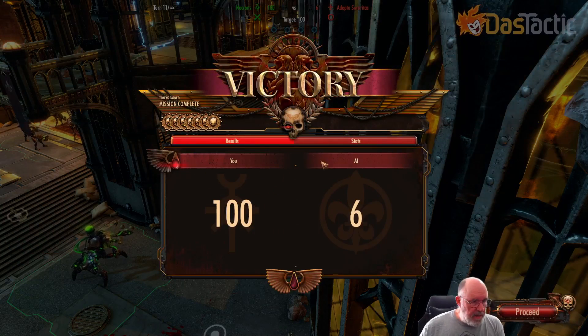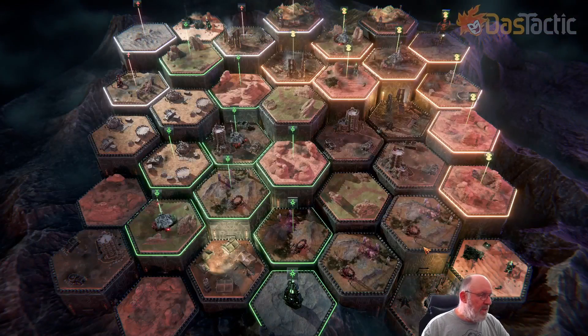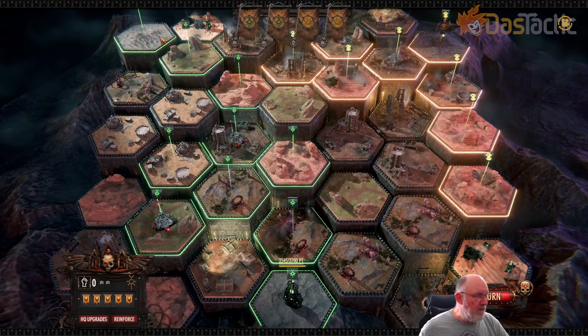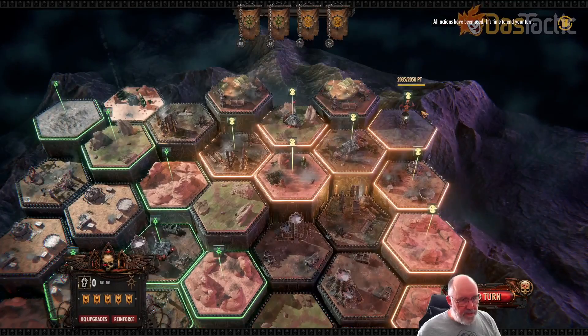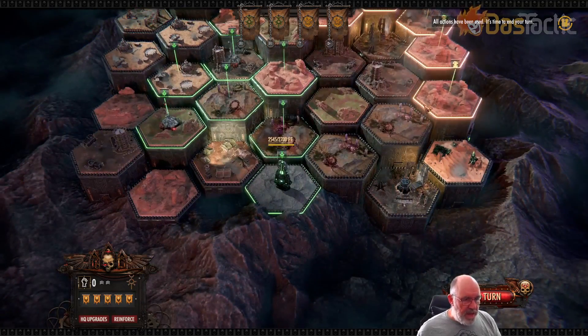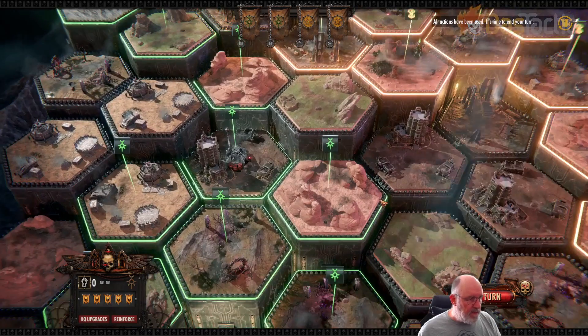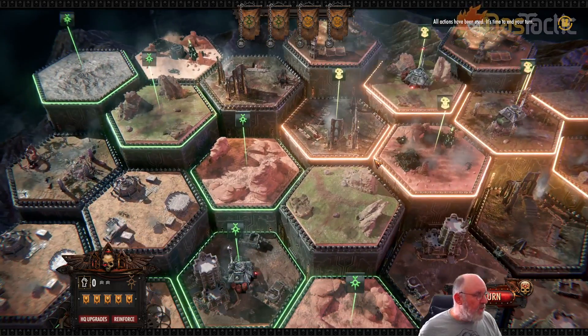Awesome! So we capture — the siege is over. I think they may get some units that spawn in, which is what that last group actually was. We'll proceed with that — that's great. And that is now the end of the Adeptus Sororitas in this particular run. So they're now down and we have their control. We don't get a big benefit from that, so we'd then be up against the Orks at this point in time, which we should be able to deal with relatively effectively.